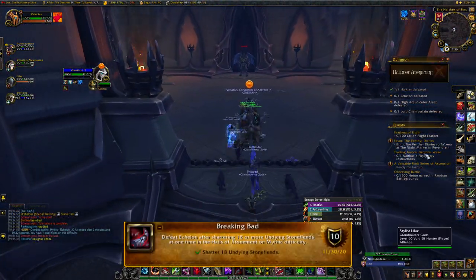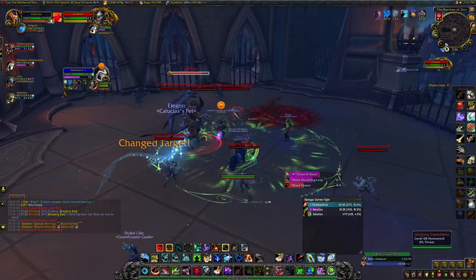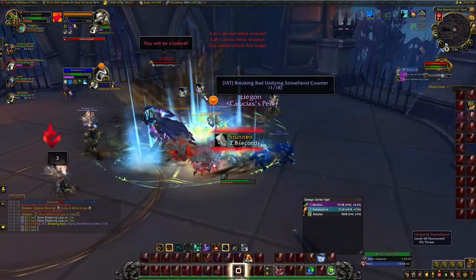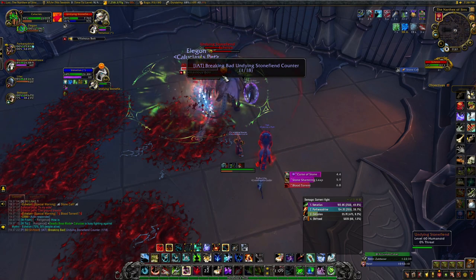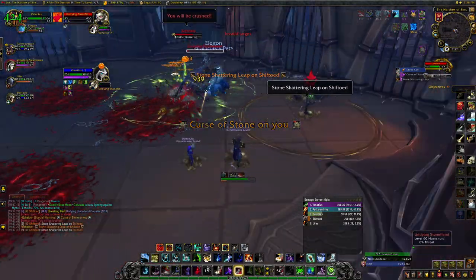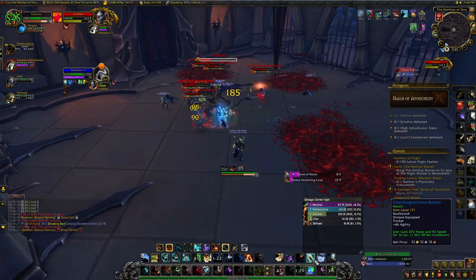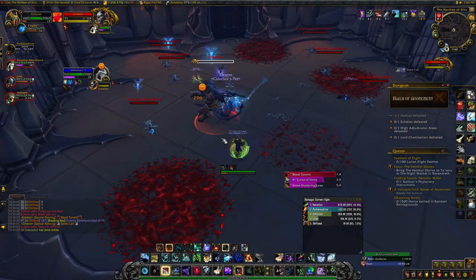Next up is Breaking Bad off the next boss, Echelon. Through the fight he'll spawn Undying Stone Fiends — he spawns six at a time and your group needs him to shatter 18 of them with his Stone Shattering Leap ability. If you have a lower gear level, kill the Undying Stone Fiends each group at a time when they come out — just make sure they're clumped up when you kill them, as they turn to stone and become unattackable. Make sure whoever has the Stone Shattering Leap on them gets far away since it will break them if you're close. Alternatively, wait for four groups to come out (20 stone fiends total), AoE them all down, and whoever gets Stone Shattering Leap on them goes stand on the big pile — the boss will break them all. Kill the boss for your achievement.